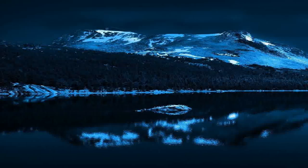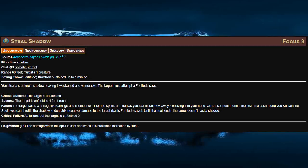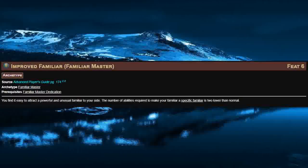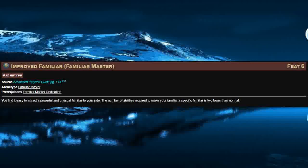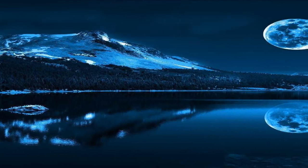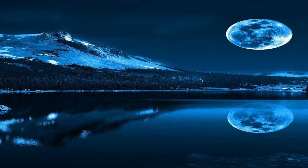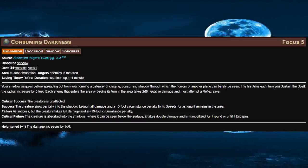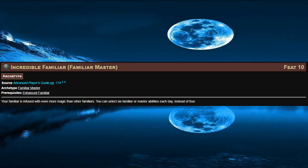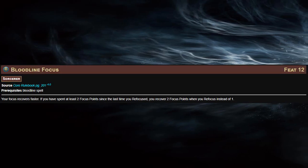At level 6, we'll start with Advanced Bloodline, which gives us the Steel Shadow Focus spell — the same as the Steel Shadow Familiar ability except it does damage and doesn't last as long. Then Improved Familiar makes it easier to get that Shadow Familiar. At level 8, we'll pick up our Alchemist Dedication and Expert Alchemy for those Darkvision elixirs. For our level 9 Ancestry feat, we'll pick up Extinguished Light to get rid of light in certain rooms. At level 10, it's Greater Bloodline to get Consuming Darkness, which does negative damage to foes and slows them down. Then we'll take Incredible Familiar to get 6 Familiar abilities and finally get our Shadow Familiar.